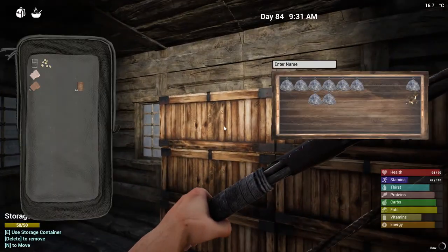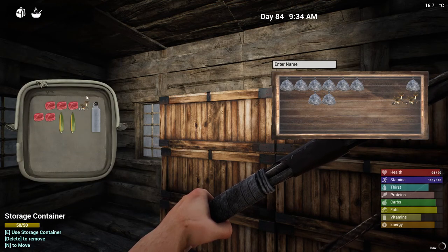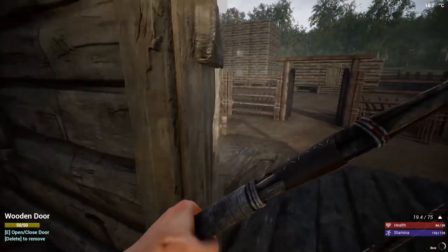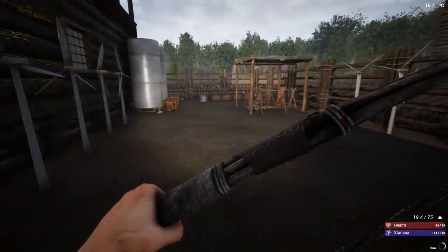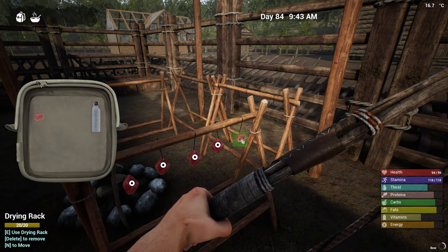There we go. I guess these don't expire — I thought they did, but they don't. Let me put the corn in here and the meat. Do we want to dry the meat? If we don't, it's just gonna go bad. Well, it's a good source of meat — as long as they don't bite you, you're good.